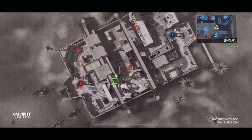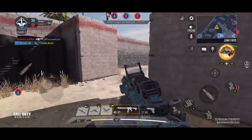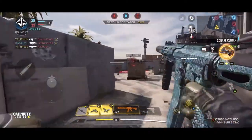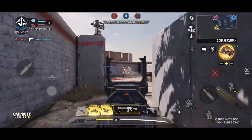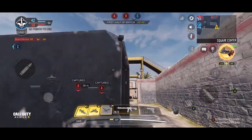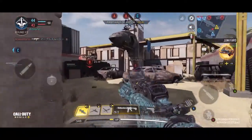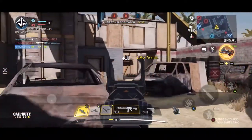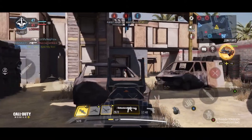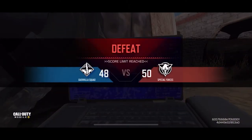Enemy UAV spotted. Friendly predator missile inbound. We're capturing B. We're capturing C. Losing A. We captured Bravo. Gun ready for deployment. Hunter killer drone on standby. We lost Alpha. We're capturing C. We're capturing A. Missile on standby. Heads up — enemy UAV spotted. Losing Bravo. UAV online. We captured Charlie. We lost Bravo. Friendly hunter killer drone deployed. I'm hurt. Take her down — it's too close, fight harder, target in sight. We tied for the lead. We lost the lead. We lost that round but it's not over yet — ready up.